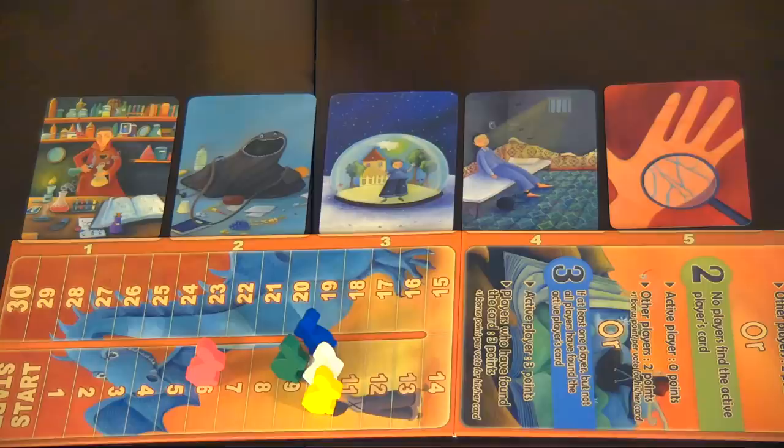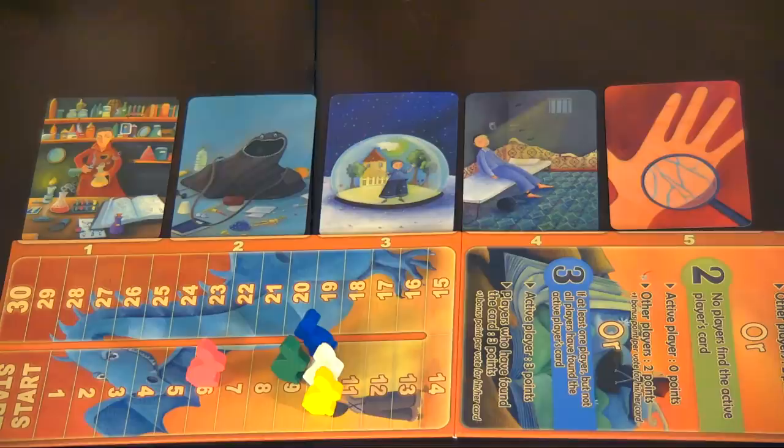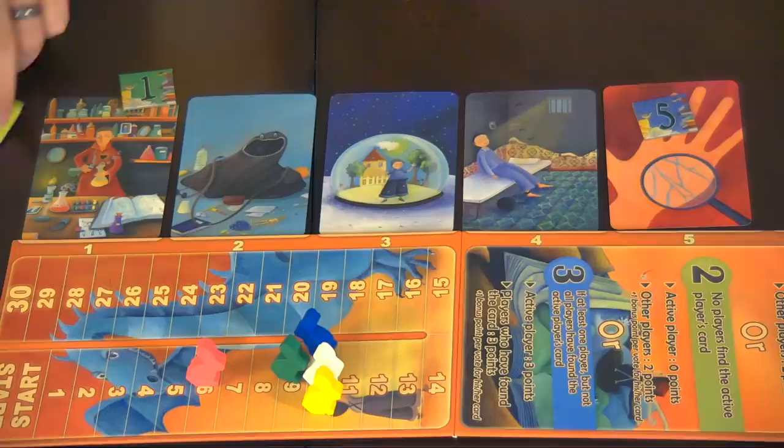Everybody gets a new card. Calvin, what's your clue? I spy. This is the most obvious one we've had yet. We have a TV that shows the camera output for those watching the game night. Almost any of those cards could work. The reveals are: five, five, one, two and five. The correct answer is number two.